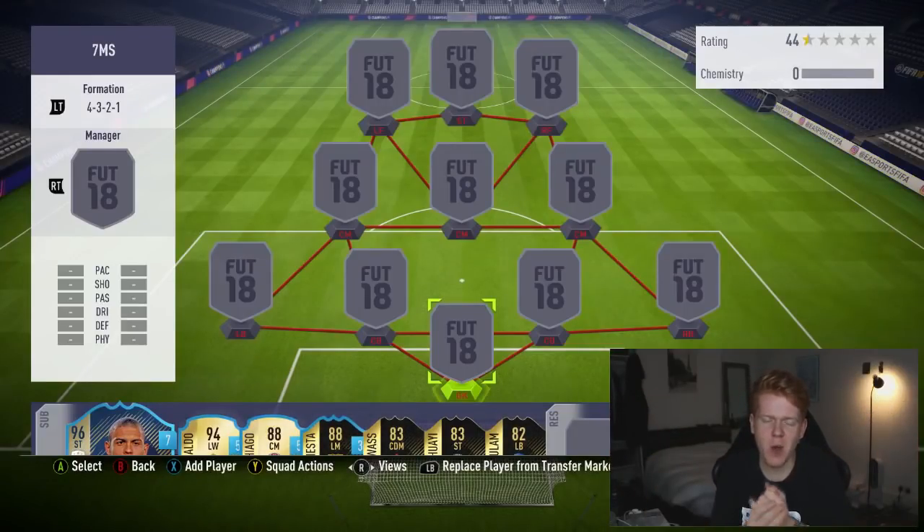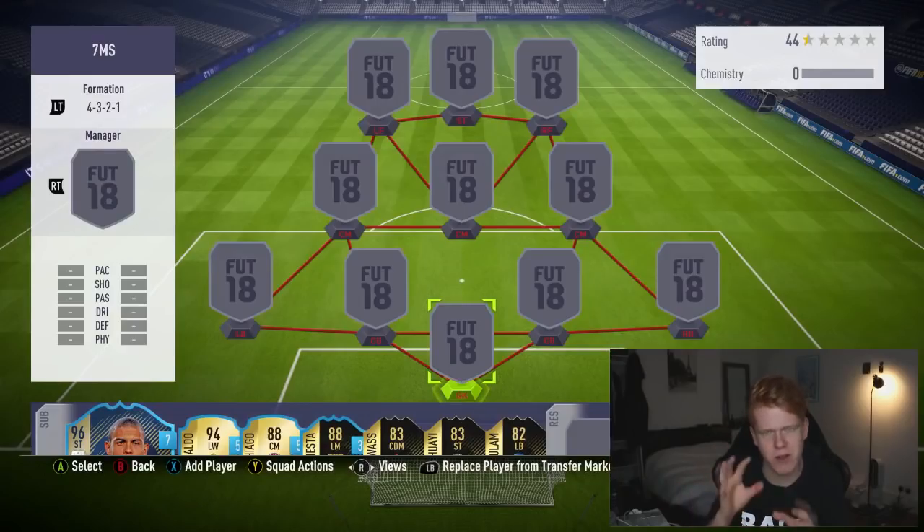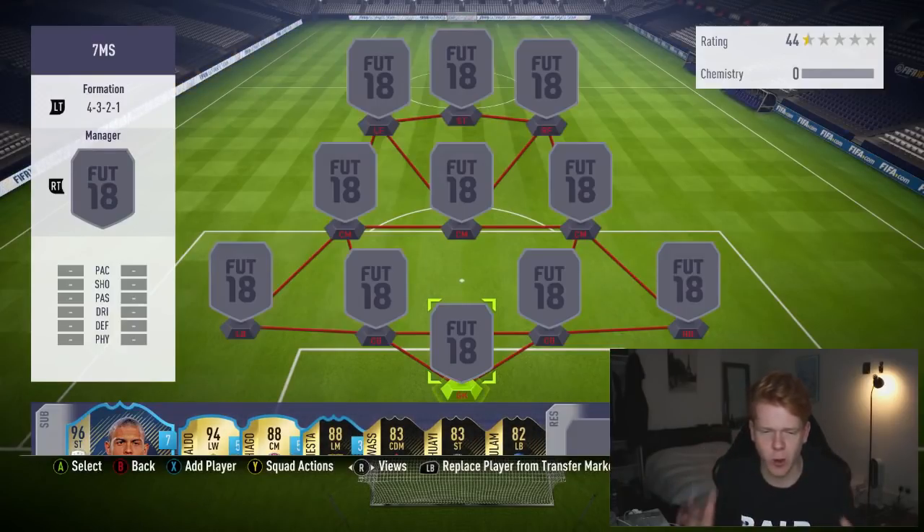What's up guys and welcome to today's video. We have got a cheap 10,000 to 15,000 coin, there or thereabouts depending on what console you're on, hybrid squad builder.